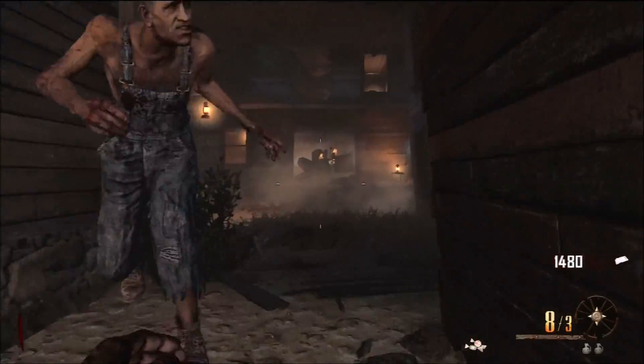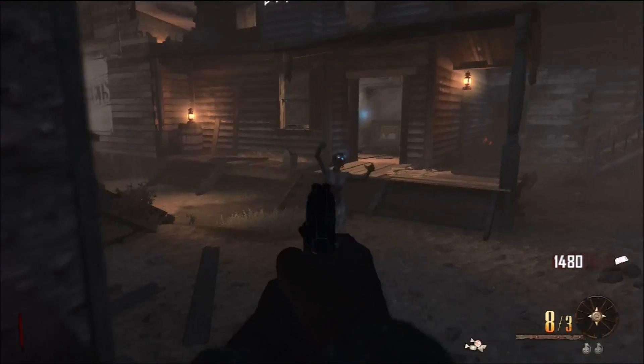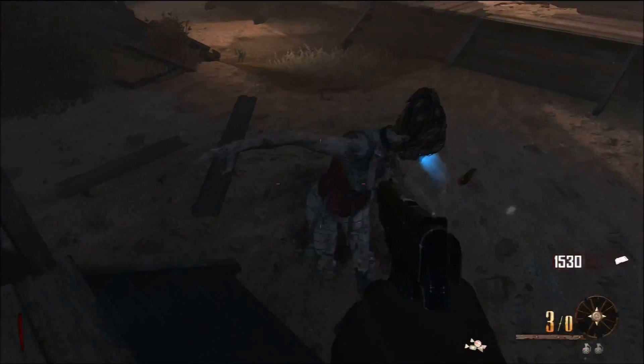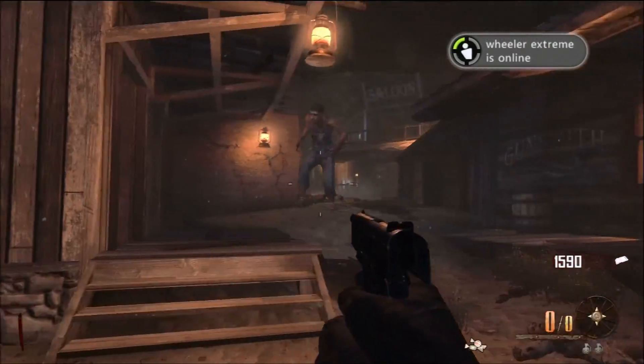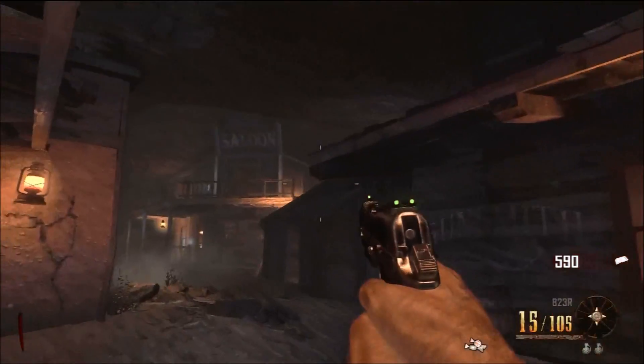Getting into this video — the brand new multiplayer map for Call of Duty Ghosts, Free Fall, has had some information leaked. If you go to CallOfDuty.com it isn't actually on there now, but if you went on there earlier today you would have actually seen this image. It does say 'Free Fall downloadable bonus map preview video,' but this has since been removed. We can only suggest that this was accidentally put up by one of the developers or someone who works on the website.